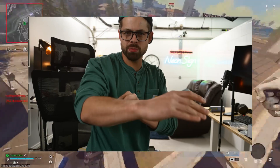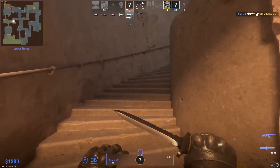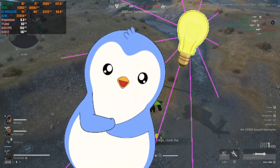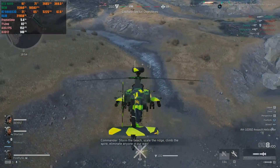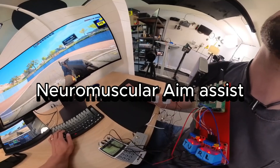Enter Nicholas, the brains behind the YouTube channel Basically Homeless. Faced with the inevitable slowing of reflexes that comes with age, he didn't just accept it. He decided to engineer a solution — a way to level the playing field, or perhaps tilt it entirely. His creation? The neuromuscular aim assist.